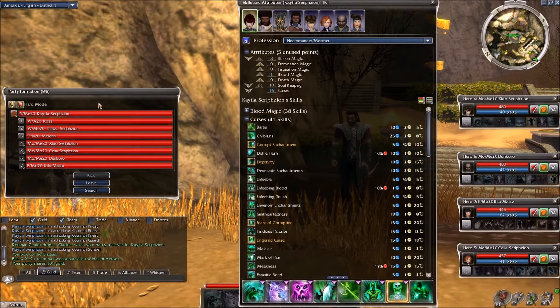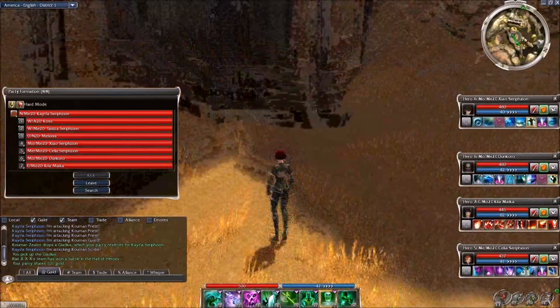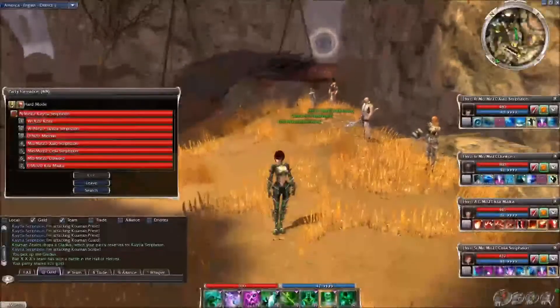In my team I have three physical attackers. I have Koss and Terraza — two warriors — and a Dervish, Melanie. The nice thing about these skills is that they really scale well when you have more than one physical attacker in your team, and in this case I have three.